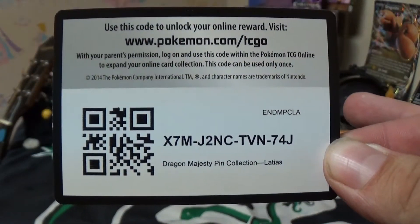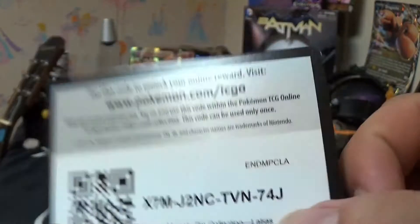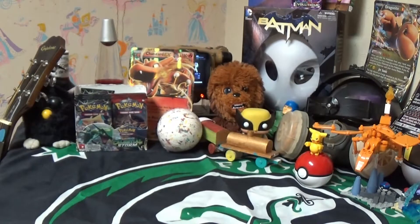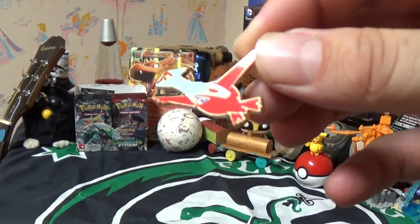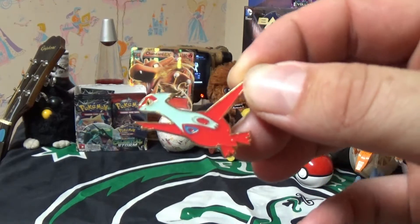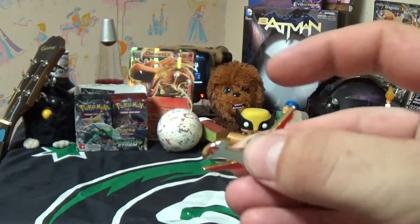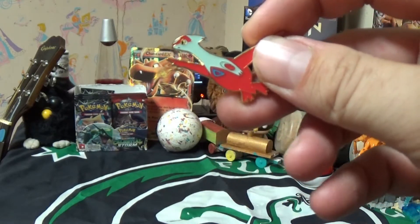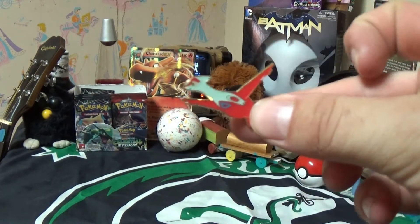It's a pretty new set. It came out, like, three days ago, I think. There you guys go, that's for you. Next up, we have a pin. It is a Latias, as you can see, red, not the other color — I think it's black or blue. But yeah, this will make another addition to my lanyard. I put all these pins on my lanyard. It's pretty cool. It's kind of small, but I like it.